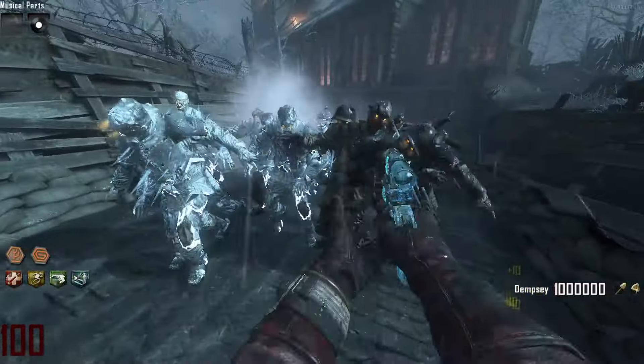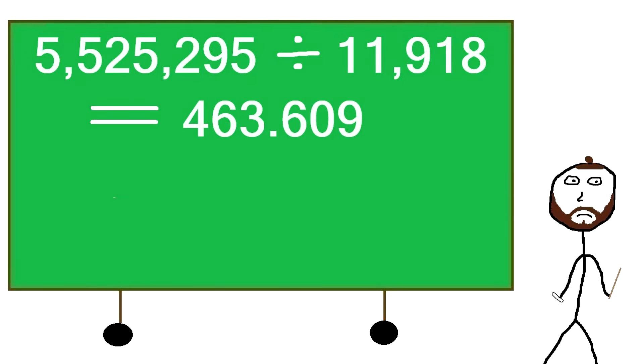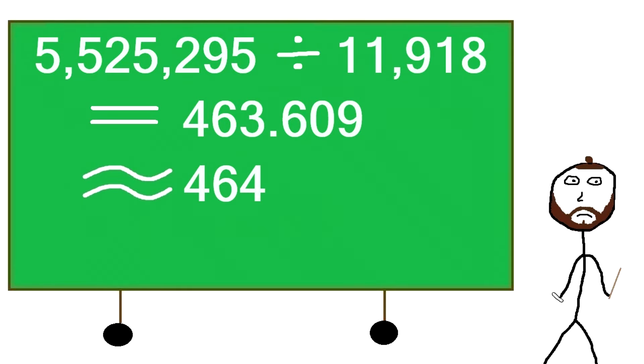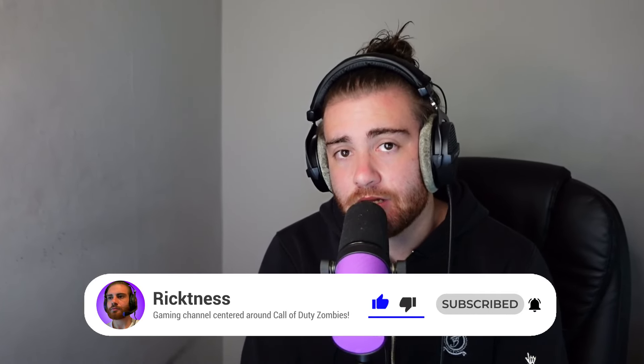Dividing the zombie's round 100 health by 11,918 gives us an answer of 463.609. You cannot melee 0.609 times, therefore we round this number up to 464. This means you would need to melee 464 times to kill a single zombie on round 100 with the Iron Fists.